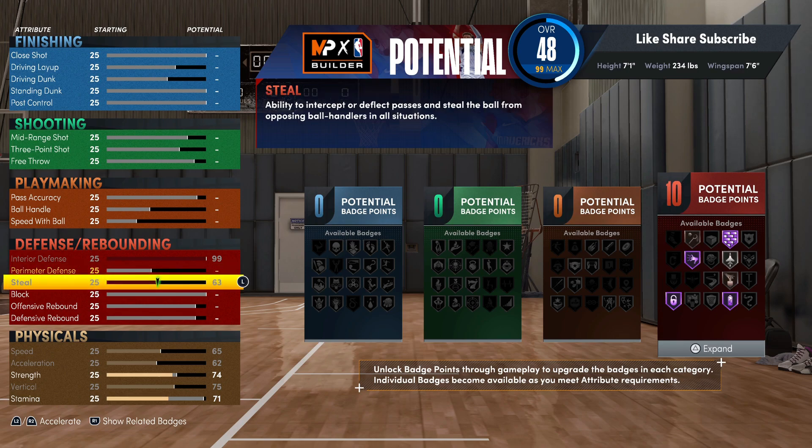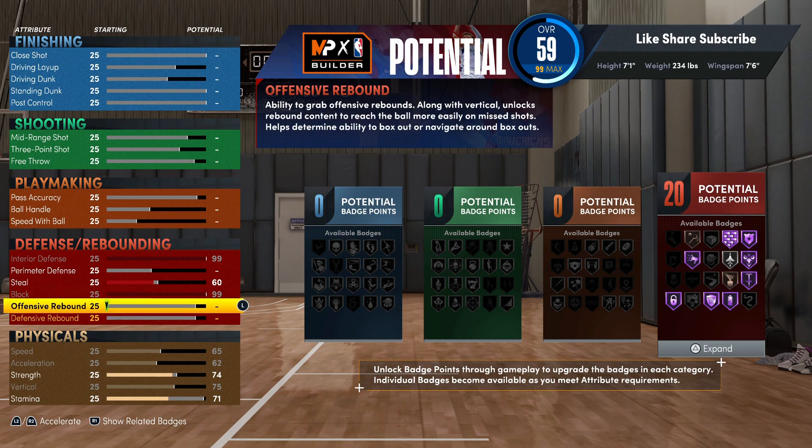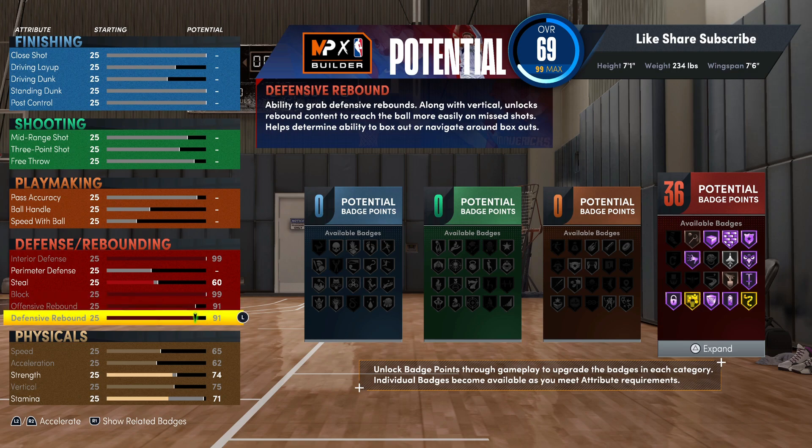You're gonna want to go 60 on your block - you got 99 there too, max that out. And you're gonna max out both of your rebounding stats - defensive and offensive my fault - and we're gonna have 36 defensive badges.